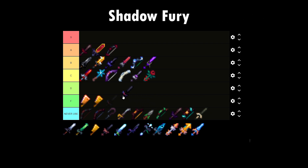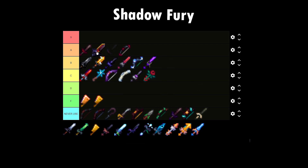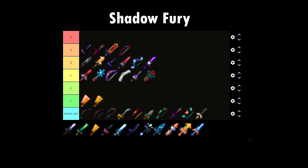Moving on to Shadow Fury — an absolutely goated weapon, A tier by far. Best mid to transitioning late game melee weapon you can get. It's really cost effective and it dishes out insane damage with One for All enchantment. It can teleport you to mobs anywhere — you don't even have to look at them. Just overall a great weapon, so I'm putting that on A tier.